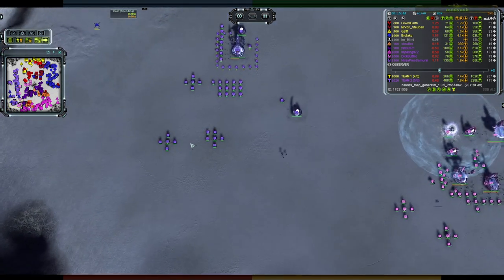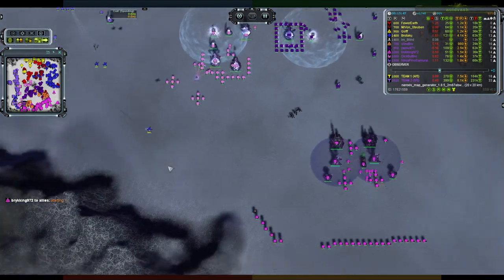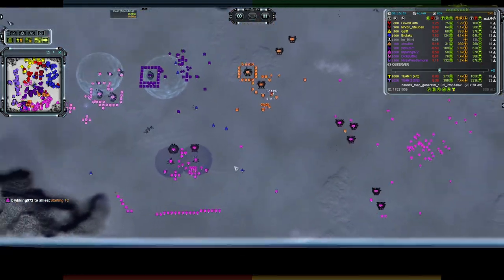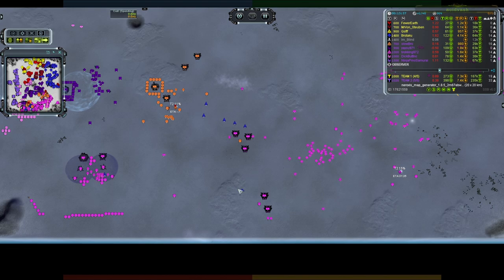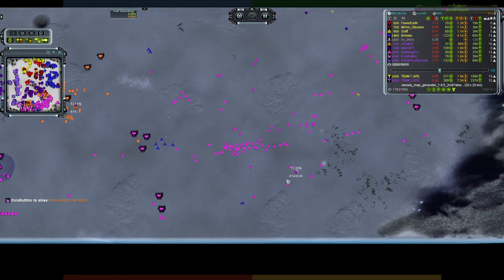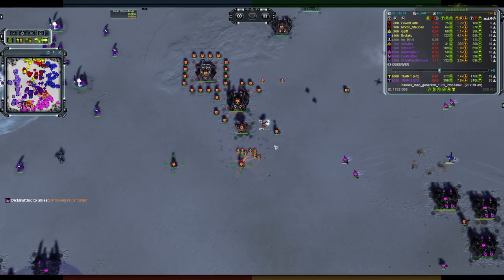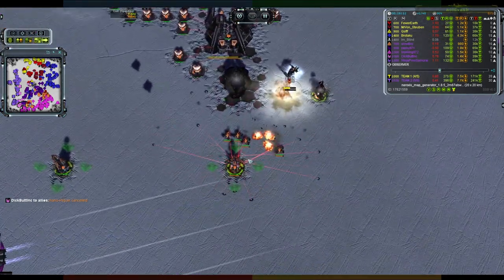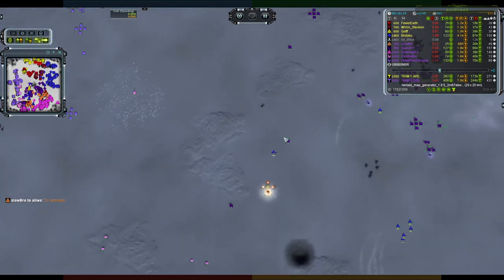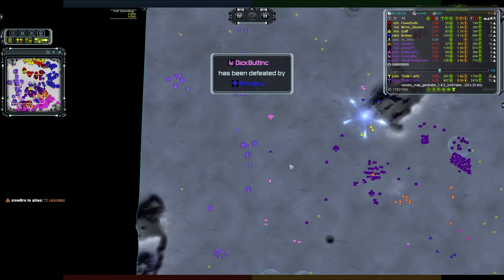Now it is doing the work it was built for — destroying eco. Opponents have no T3 air, so that's exactly what you do. But it seems to have skipped some mexes and dropped a bomb on a shielded location. Decision-making with this bomber has not been the greatest — nine kills but nothing major done. Could maybe take out a commander if it was paying attention. Another run — looks like it finally starts picking off T2 mexes, destroying as much eco as possible, which is exactly what you want.